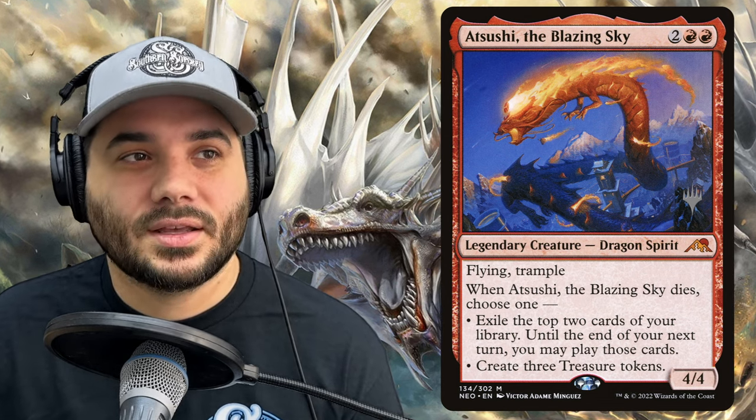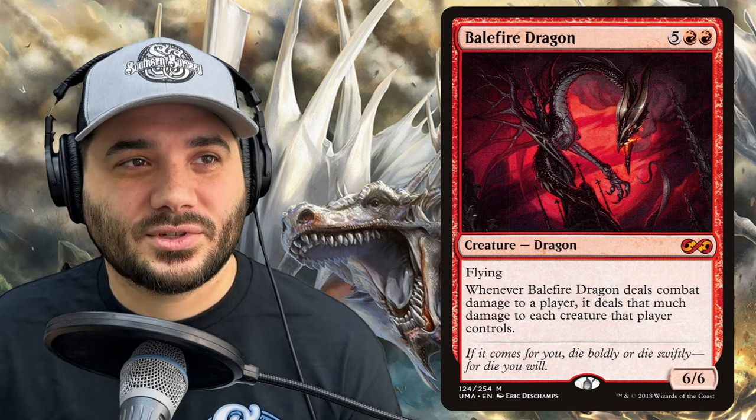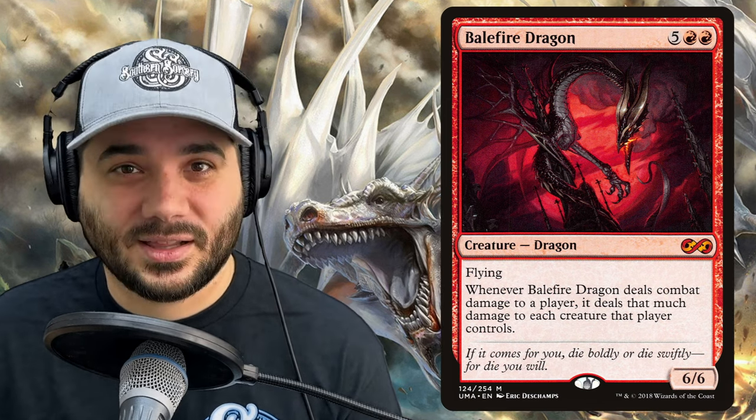Next, we have Atsushi, the Blazing Sky — 2 red red for a 4/4 dragon spirit with flying and trample. When Atsushi dies, choose one: exile the top two cards of your library and you may play them until end of your next turn, or create three treasure tokens. Both good death triggers. Next, we have Balefire Dragon — 5 red red for a 6/6 dragon with flying. Whenever it deals combat damage to a player, it deals that much damage to each creature that player controls, basically wiping their board.